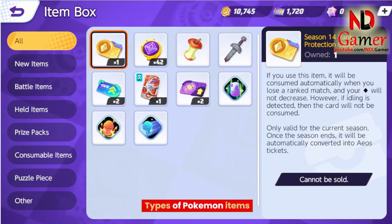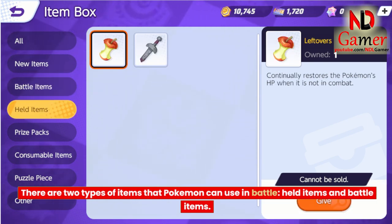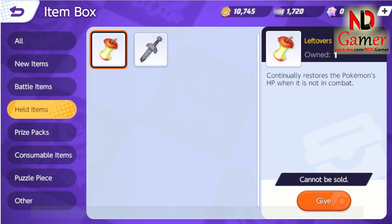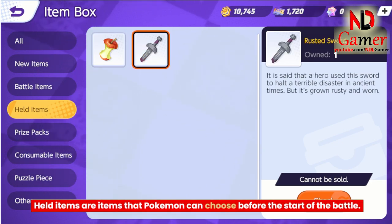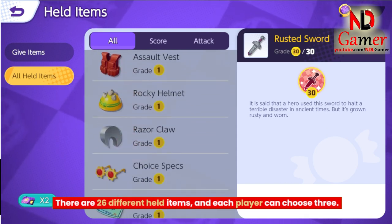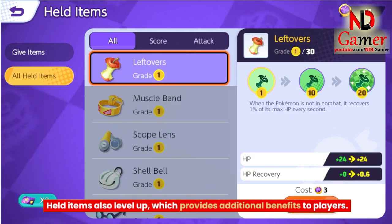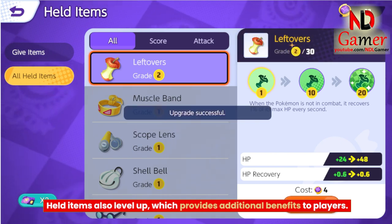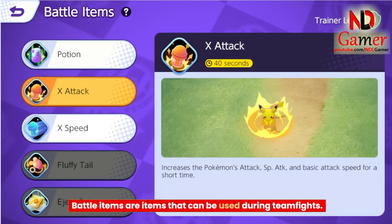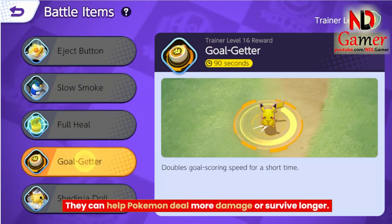There are two types of items that Pokemon can use in battle: Held items and Battle items. Held items are items that Pokemon can choose before the start of the battle. There are 26 different held items, and each player can choose 3. Held items also level up, which provides additional benefits. Battle items can be used during teamfights to help Pokemon deal more damage or survive longer.